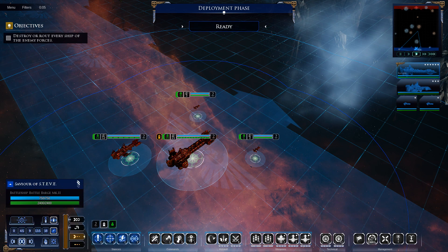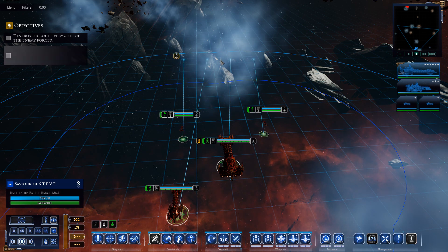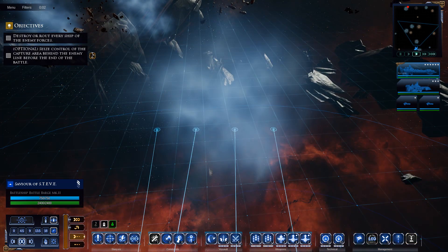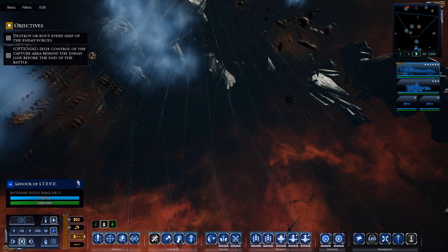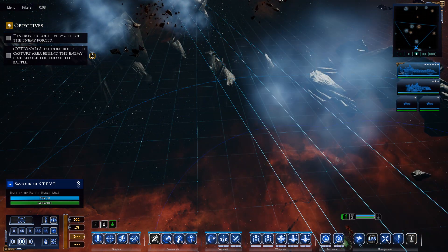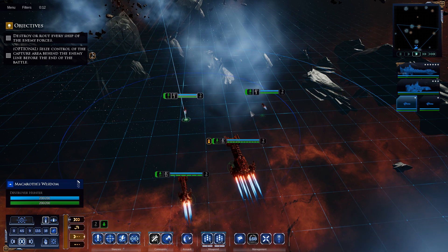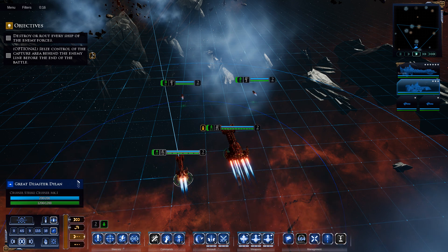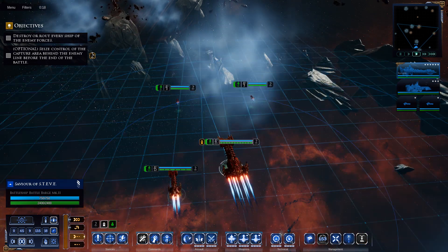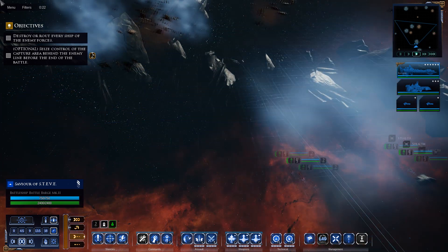Three ships versus Orcs - let's go. Space Marines are fast, we have a manoeuvrability advantage against them. The only downside is going to be two escorts which might just get a little bit bashed and bruised. We have some plasma bombs we can place and we have a disruption bomb as well.